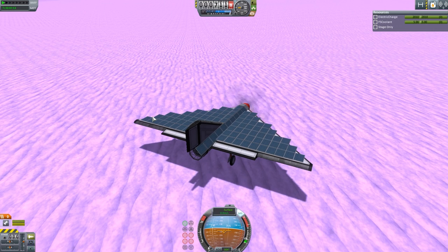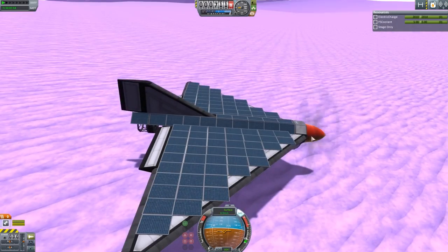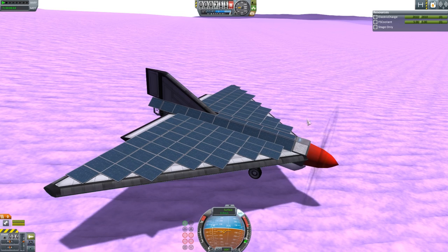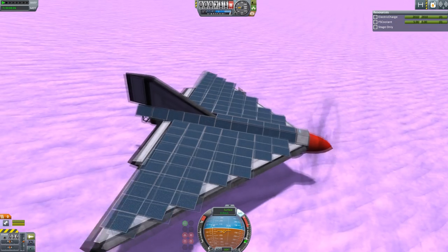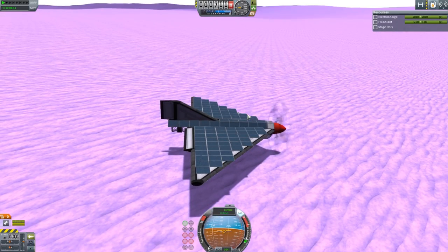You're probably looking at this thinking, okay, that's great, but what's its real purpose? Well, obviously you could put a science package on it. If you were really strapped for mass you could just put like a thermometer, a seismometer, and a gravioli detector and fly them around. But you're probably thinking: how much payload could I really get on one of these? Could I carry a Kerbal?